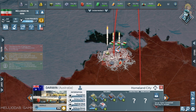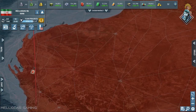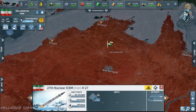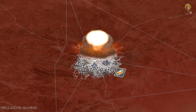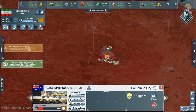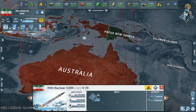Look at the ICBM falling on Darwin — we destroyed the tank division of Darwin. I can't wait to see the total casualties after this apocalypse. Now it's Alice Springs — boom! Tank division, fighter wing, striker wing, and a ballistic launcher — we destroyed the ballistic launcher in the city of Alice Springs. Australia also had nuclear weapons and we just destroyed them.